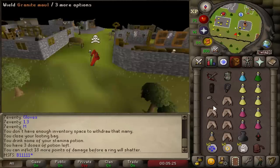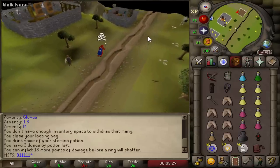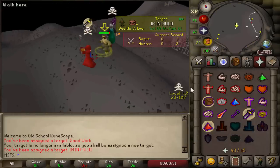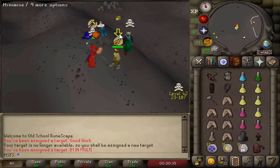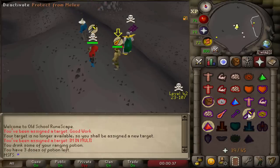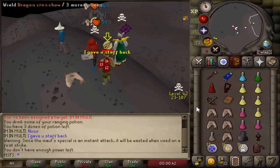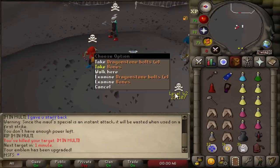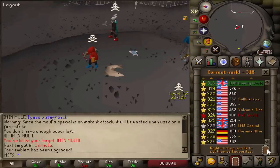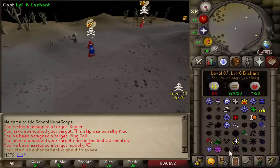Caught a freeze and teleblocked the target. Just Fire Waving them - going for a crossbow bolt. Going to log out right after killing them once we get this emblem upgrade.